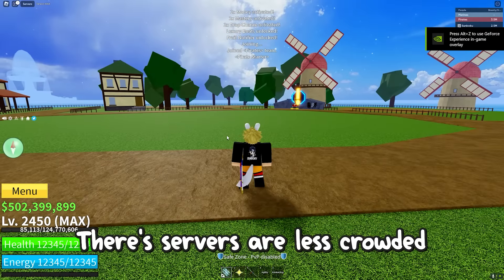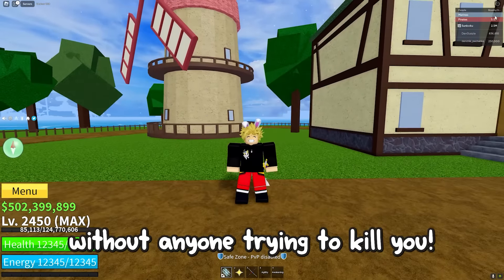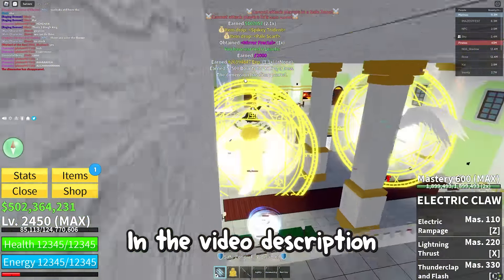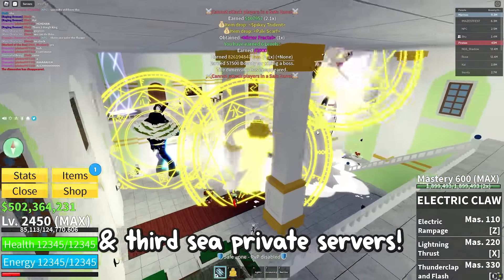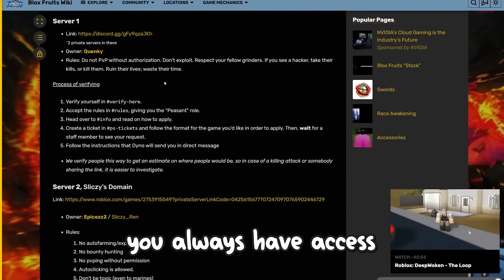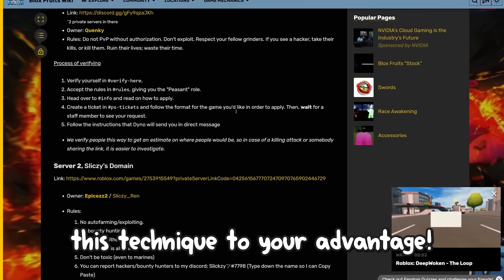There are servers that are less crowded and more peaceful, allowing you to enjoy the game without anyone trying to kill you. There are several ways to access private servers for free. In the video description, you can find a link to 2nd and 3rd sea private servers. These links are typically updated regularly, ensuring you always have access to the latest private server. So if you're a new player, make sure to utilize this technique to your advantage.